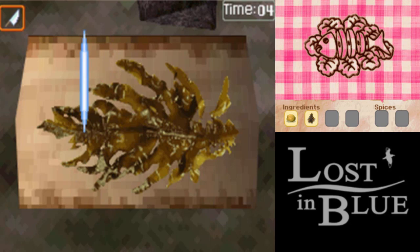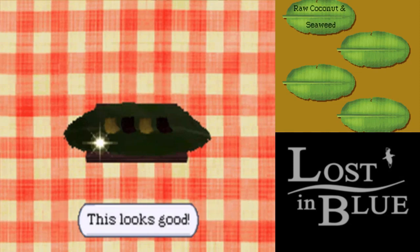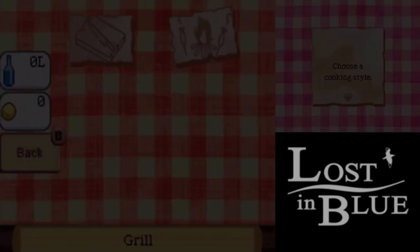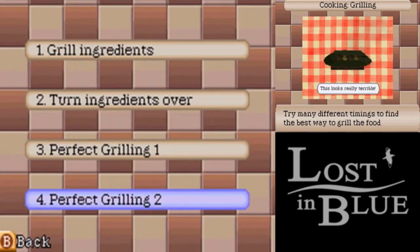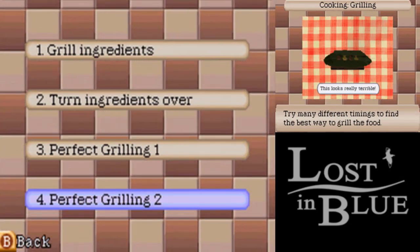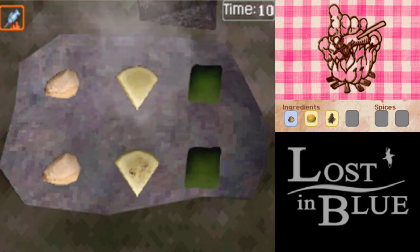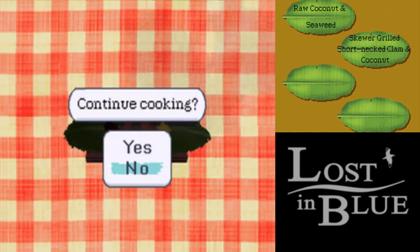Also, aren't you supposed to eat the inside of the coconut, not the outside? Not bad. See how it's sparkling? That means we actually made it well. Let's try grilling something. Let's grill that clam we got, a coconut, and a seaweed. Do not cook mushrooms - it changes what they do and it randomizes it, so it's never a good idea to cook mushrooms. Also I like how the screenshot says it looks really terrible. Basically how this one works is we wait for it to change color and then we flip it. I am currently not really looking at my touch screen, so I'm not doing so well with this one. I was never good at grilling stuff.